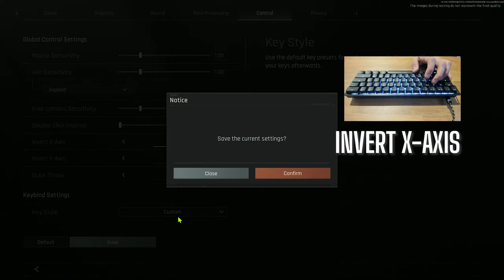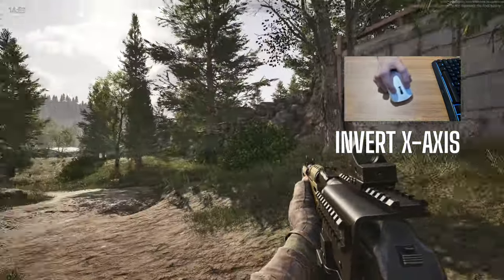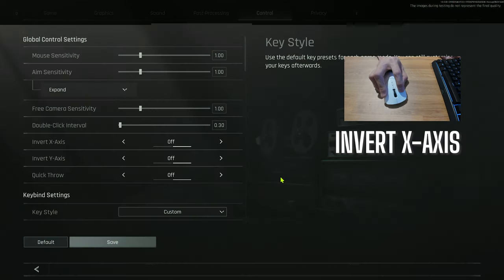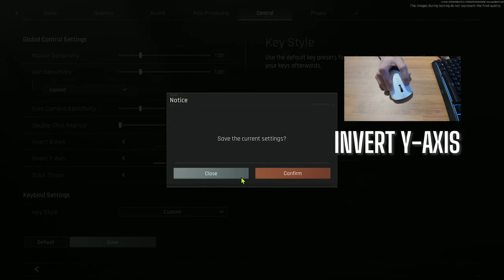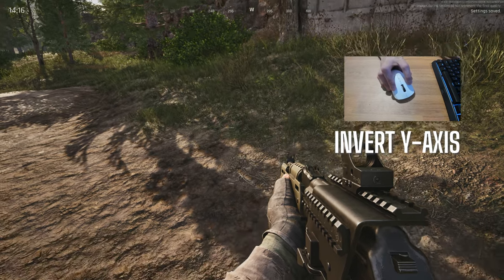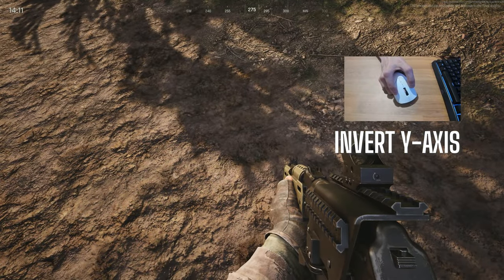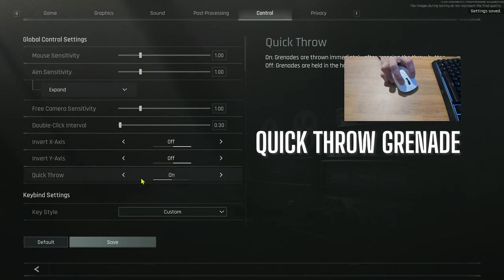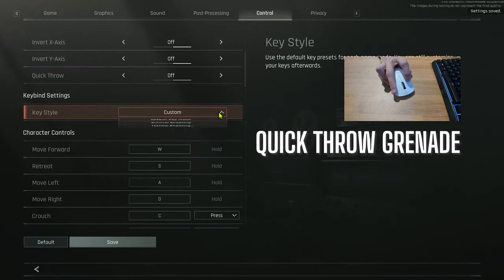You can invert the x-axis — when you move the mouse to the right, the view turns to the left, and vice versa. The next setting is invert y-axis. The y-axis is your up and down movement, so if you invert it, when you move your mouse up, the camera moves down and vice versa. The next option is quick throw, which makes your character throw a grenade immediately instead of pulling it out like a weapon — you can't cook it if you have this on.